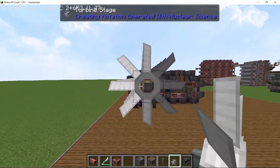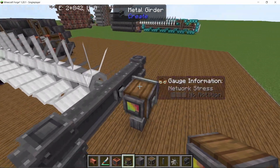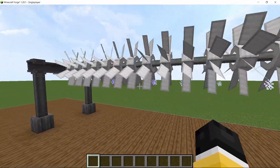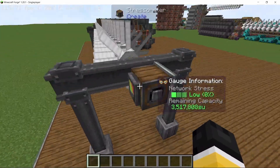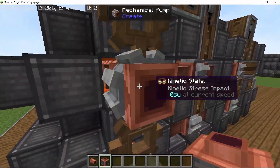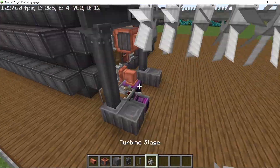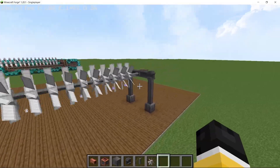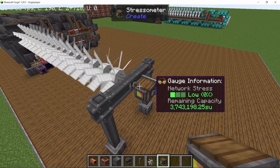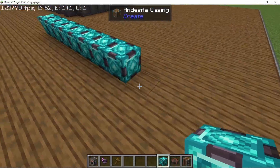I initially placed the pipe at the wrong position — let me correct that. I'm going to place down 16 turbines and test the stress output. Starting the entire setup, we are producing 100% dry steam, however it won't reach the 16th turbine so we're not getting maximum stress. To fix this, I place the steam input directly after the pump and move everything back by one. With all 16 turbines spinning, after steam power stabilizes we get close to 3.7 to 3.8 million stress units, fluctuating between those values.